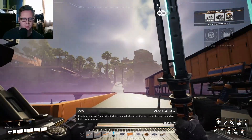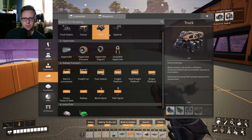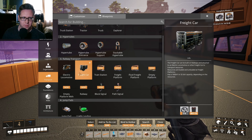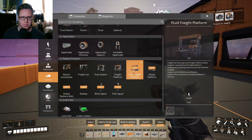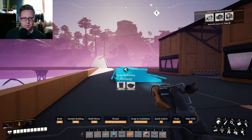A new set of buildings and vehicles needed for long range transportation has been made available. That's what I want. So, transport — let me see what I need. There's so much. I dread to look at it because I think it's going to be quite an expensive thing to build. The train itself — it's not as bad as I thought. It needs five computers. Freight cars — not too bad either. Train station — so it's going to be a lot of computers and heavy modular frames, but resource wise it's not insane. I just need to automate computers and stuff. The railways just need steel. Using signals is going to be a bit tricky I think. The actual railway is not that expensive — you just place it down like that.